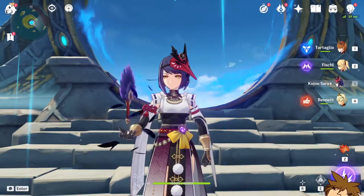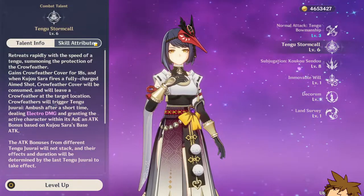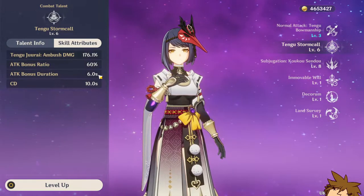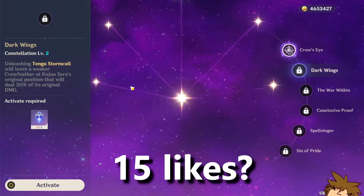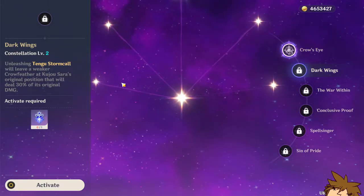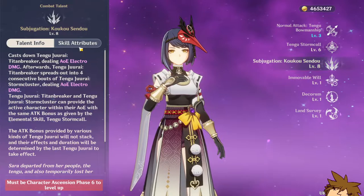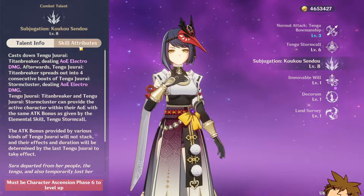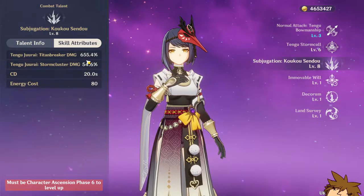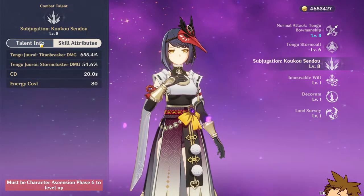The current team I have going on is Tartaglia, Kujo Sara, and Bennett. Kujo Sara actually gives an attack buff similar to Bennett, but this attack buff only lasts for 6 seconds — it's really clunky unless you have C2. What C2 does is leave the Crowfeather that gives you the attack buff in the original position, dealing only 30% of its original damage, but it does give you the buff you need. Her Elemental Burst is where all her damage is, at 655% at level 8. She also has Stormplume damage at 54.6%, which is not that great, but it's still something.